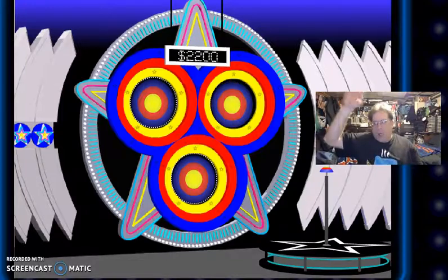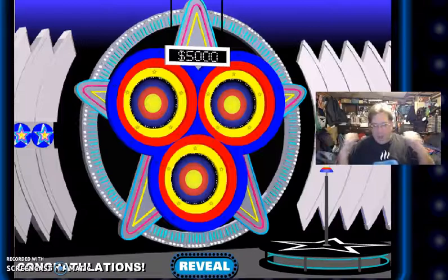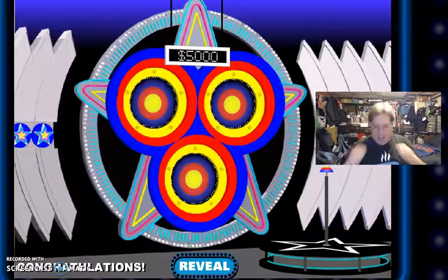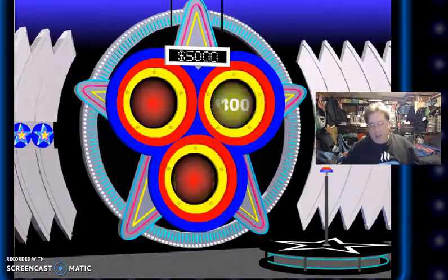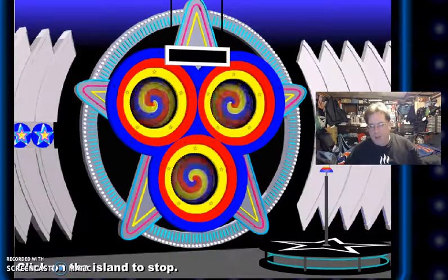Oh, no. Got a bullseye — but I win! I double the money, add $600 more to it, and you get $5,000. Fair deal. Three bullseyes — I did it. I hit the third bullseye on the 10th spin. I wish I had more than $2,500 to help me out. What was the lightning? I was safe all along. I knew I had to freeze one of the top two windows.